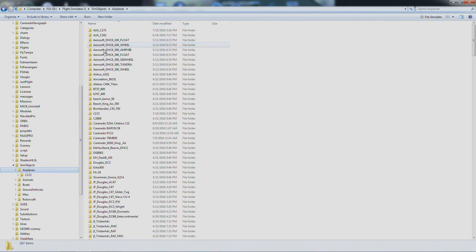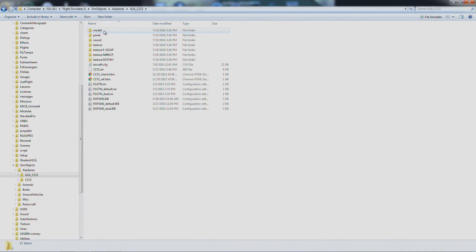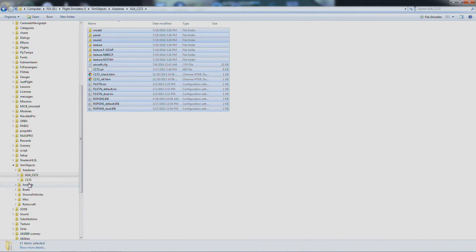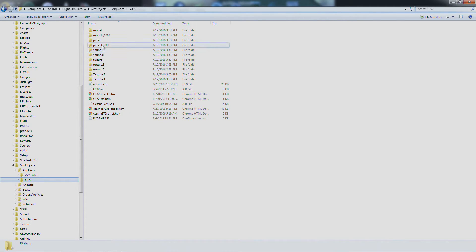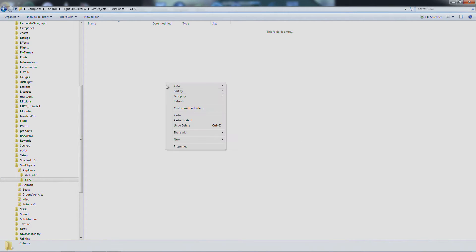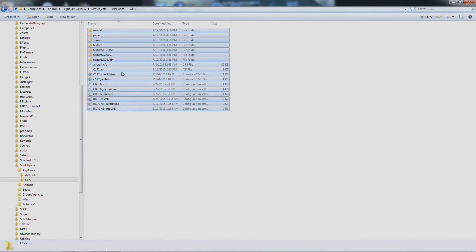So now go back over to Airplanes, go to your A-to-A, click it, highlight it, Control-A or however you want to select all of them. Right click and hit Copy, and then go over to the default Cessna 172, Control-A, and delete it. Now right click and paste it so that the A-to-A stuff is pasted right here.